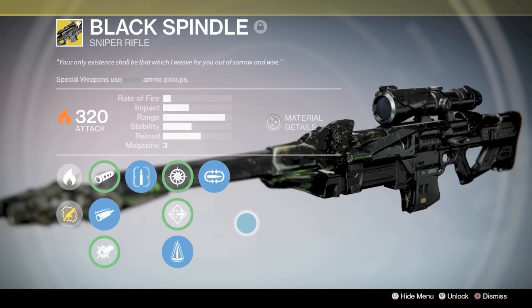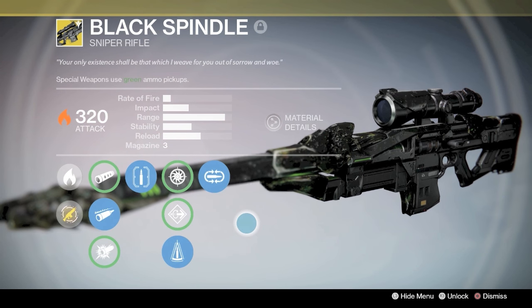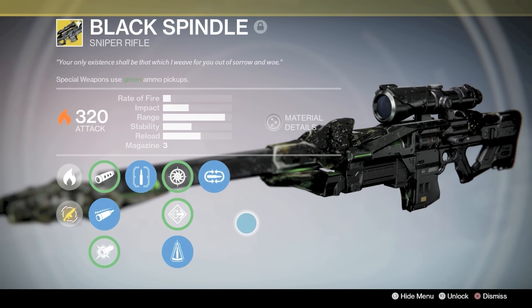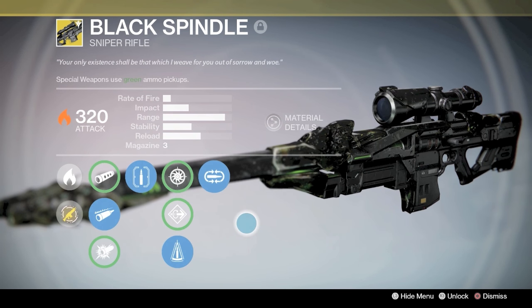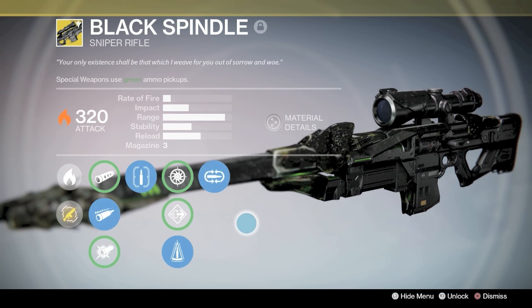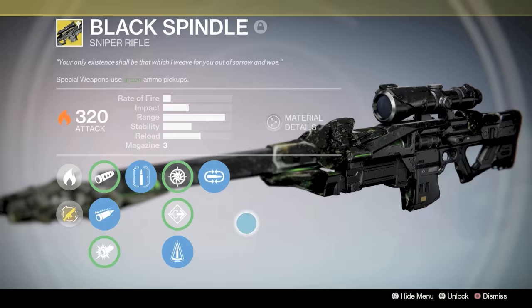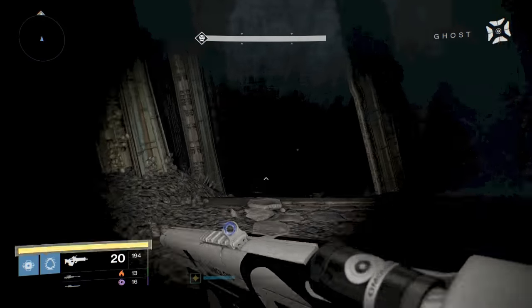This video is going to show you how to get Black Spindle and how to solo the Lost to Light specialized mission by yourself. Black Spindle is a good gun to have from a PVE standpoint. This video is going to show you how to solo the Lost to Light mission with the Hunter. I already have a Warlock and Titan solo walkthrough guide linked in the description below.